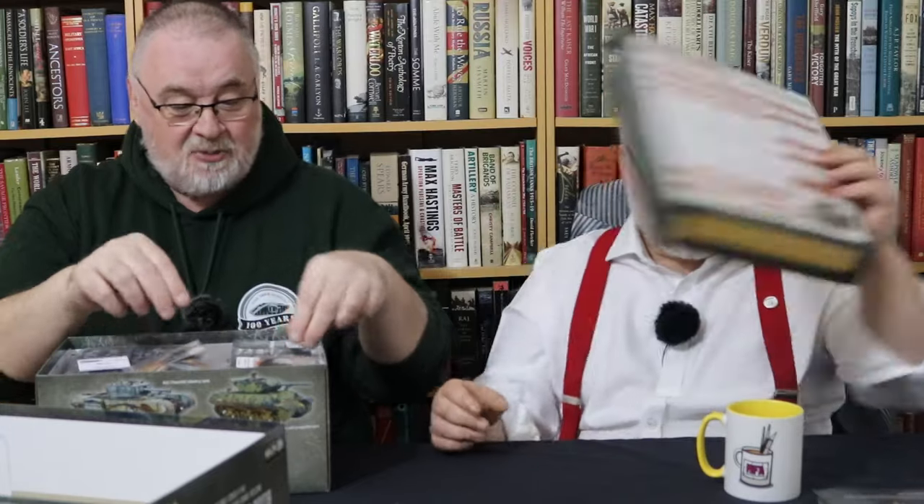This quick start guide is for the forces that come in this box, which is the British versus Germans. There's a tank topper with the quick reference guide and the usual couple of rulers — or box topper, as they're also called. I like that they do that.